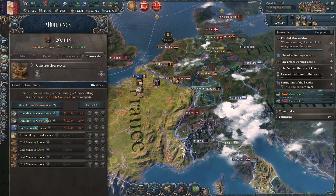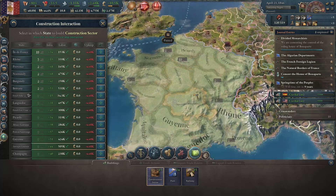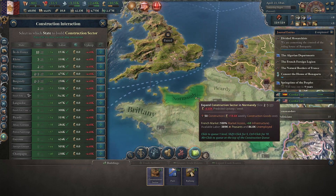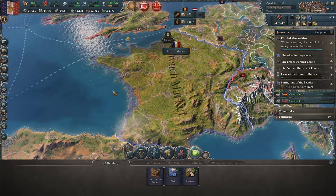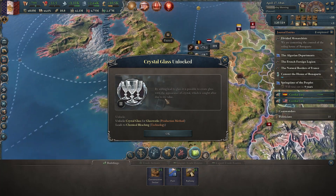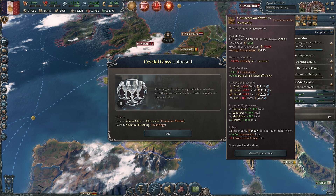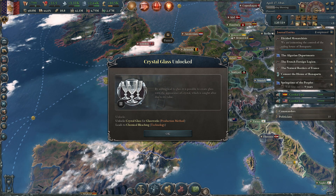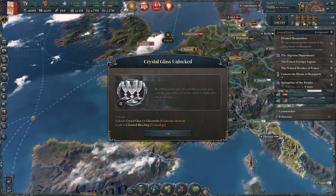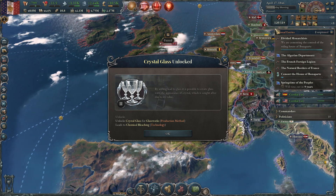We're actually doing great on money, so let's get some more construction going — more construction sectors. We're up to 10 in the capital, so let's build up some other locations, up to three here and three there. It's hard for me to guess how much this will cost now because the construction system has changed — it's not entirely paid for by the government anymore since POPs are paying too. Where before you were paying for all construction and had the investment pool going to you, it was easier to calculate. Now I've got to get used to the new system.